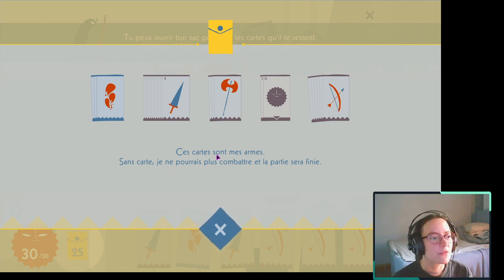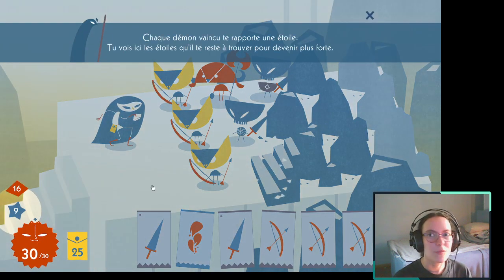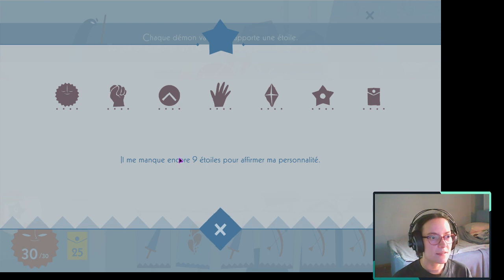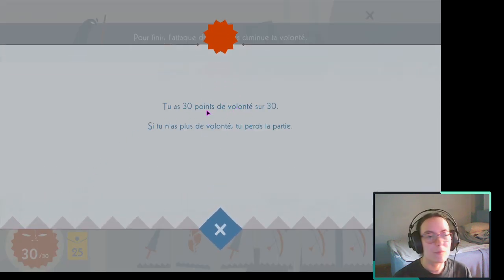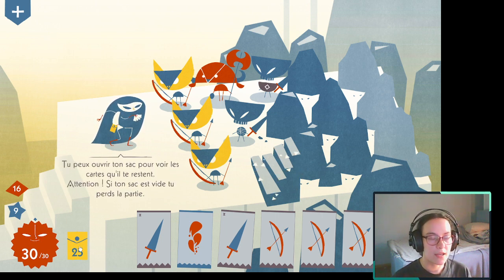Ces cartes sont mes armes. Pour le moment, j'en ai 25 : 3 attaques de type feu, 11 cartes épées, 3 cartes haches, 2 cartes confiance, et 6 flèches. Les flèches, elles sont vraiment pratiques aussi. Ça, ce sont mes points de vie, mes deuxièmes points de vie en fait. Là, pour le moment, j'en ai 30 et on appelle ça la volonté. Si le soleil tombe à zéro ou si j'ai plus de cartes à jouer, dans les deux cas je perds.